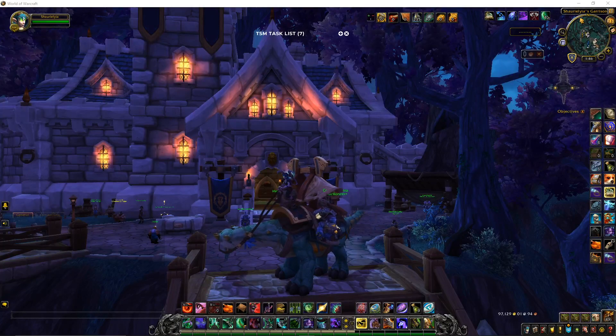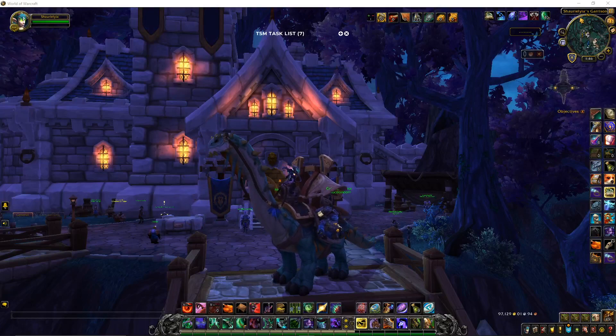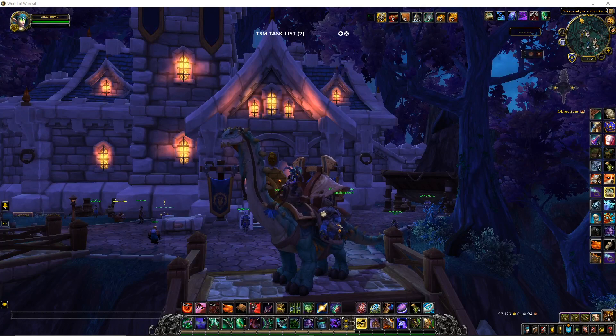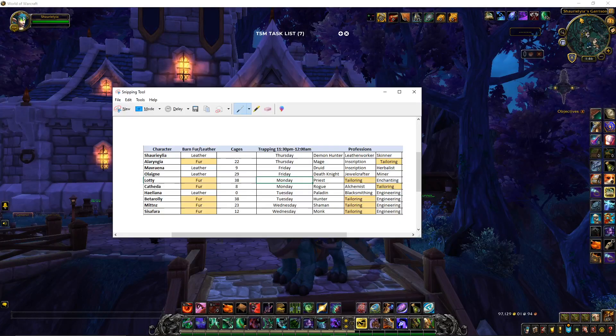I only had two scribe quarters originally until Drizzling Rose came out — shout out to Drizzling Rose. It got me thinking: why would I need multiple skinners? Why would I need multiple herbalists? Why would I need multiple miners? I looked at my 10 characters and I basically decided I only need one herbalist.